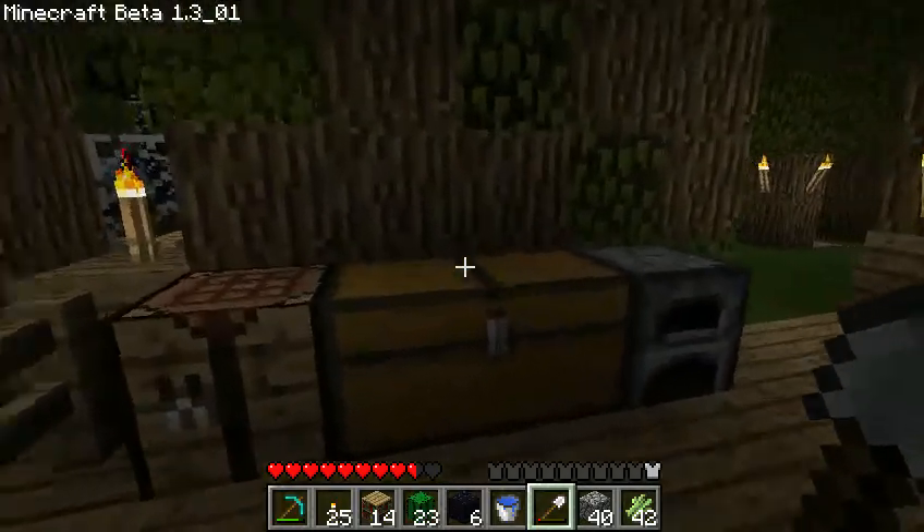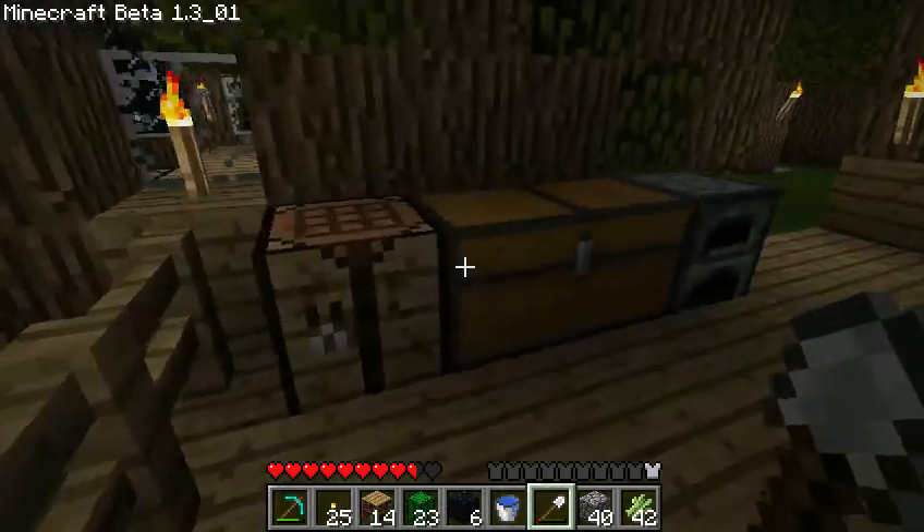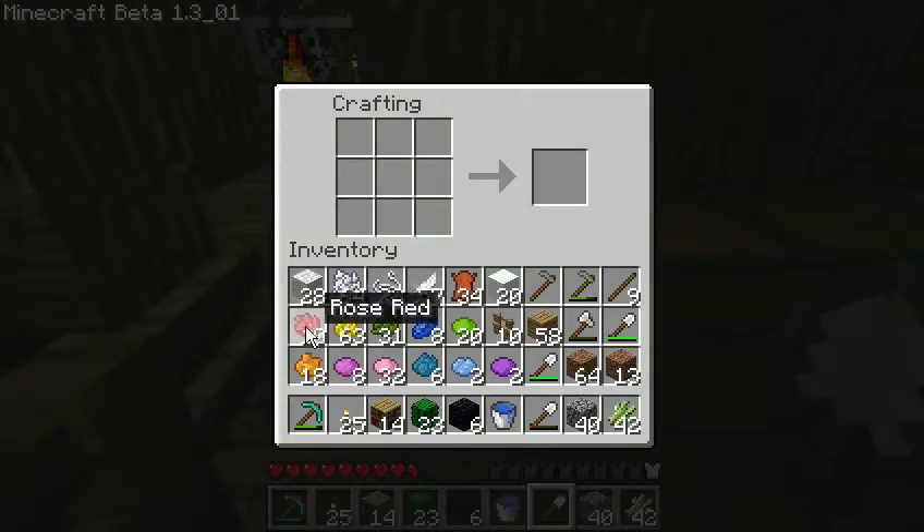Hey guys, welcome to my Minecraft video, and tonight I'll be showing you how to create multiple different kinds of dyes. So let's start off with the four basic ones that you can find: there's rose red, dandelion yellow, cactus green, and lapis lazuli.